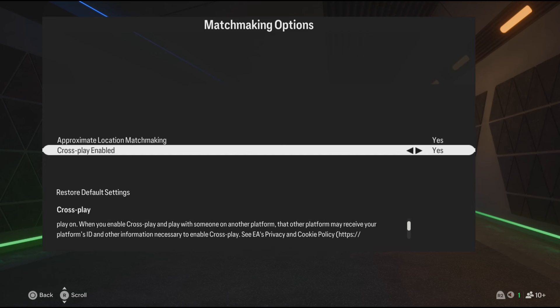Making sure crossplay is on Yes is very important if you want to play with your friends on other consoles or on PC. This also applies to the players you go against. If I turn it off, for example, I can only play with and against PlayStation players on Pro Clubs — I can't play with other consoles or PC.